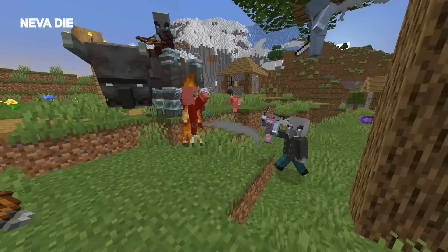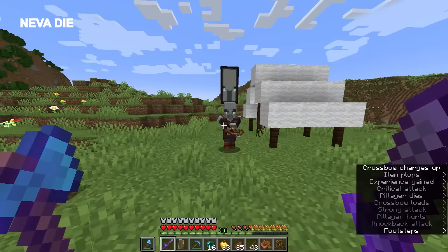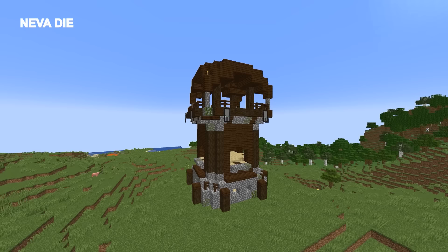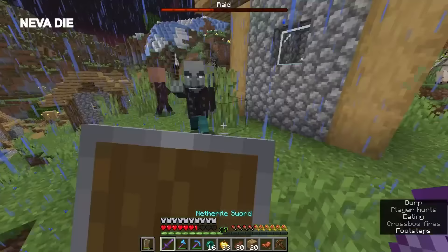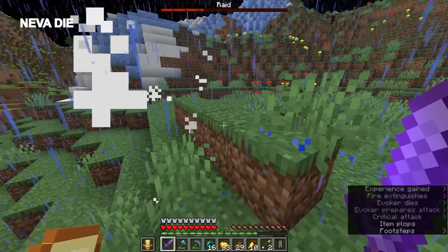And now we set off for totems. Totems are drops from evokers either in raids or woodland mansions. Searching for a pillager outpost is much easier than a mansion, so I'd recommend that. Pillager outposts must generate with a village nearby, so make sure you're in valid terrain for villages to spawn. Once you find one, get Bad Omen, find the village it's linked to, and do the raid there. You should get a few totems for beating it successfully. And with the totems, we are officially PvP ready. Thank you for watching.